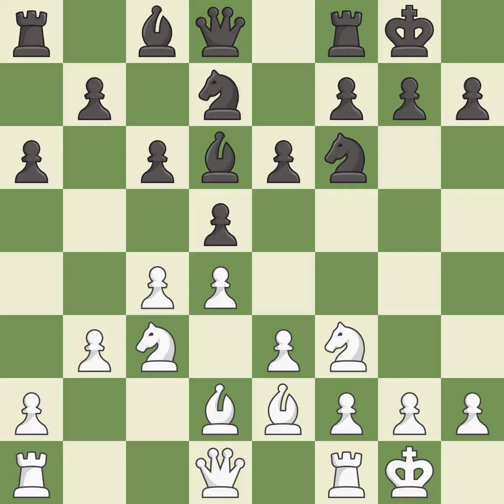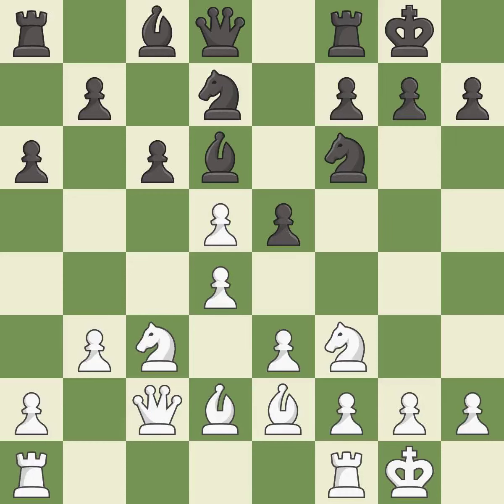This stops the opponent from being able to reveal an attack on a bishop — it is best. This connects the rooks, which helps them coordinate together in the future — it is best. This strikes at the center with a pawn, fighting for space. This threatens to kick a knight — it is good. After all captures, this is an equal trade. This prevents the opponent from being able to kick a knight — it is best. This maintains the balance in material with a good trade — it is best.